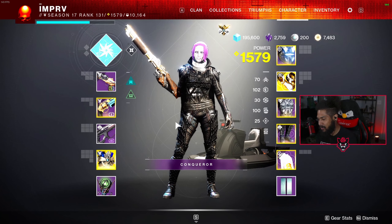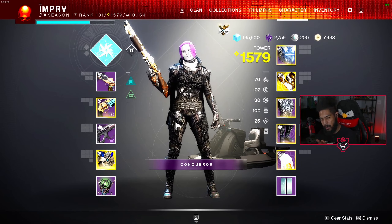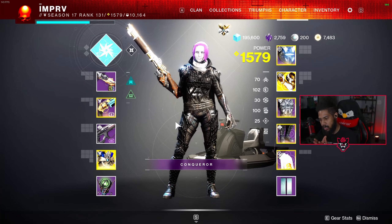You guys can see the color change — we went from green to red. I'm feeling red a little bit more, so we're switching the color scheme. It's also my favorite color, so why not add that to the brand.